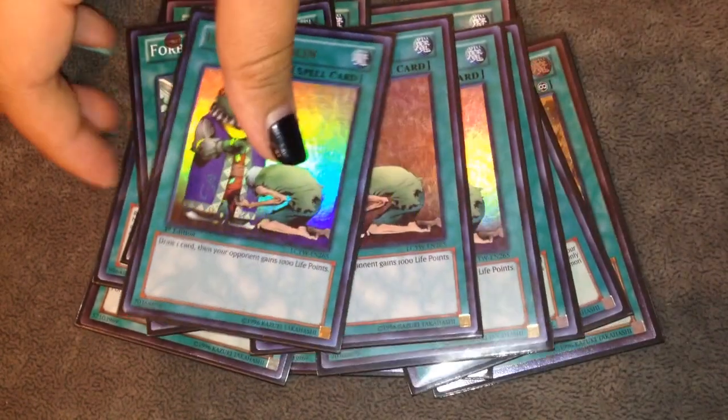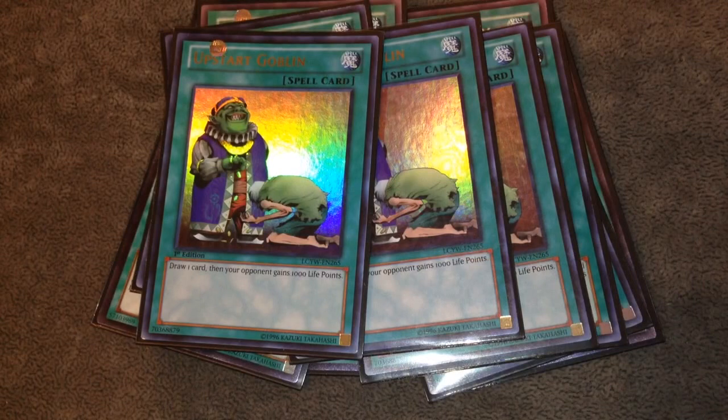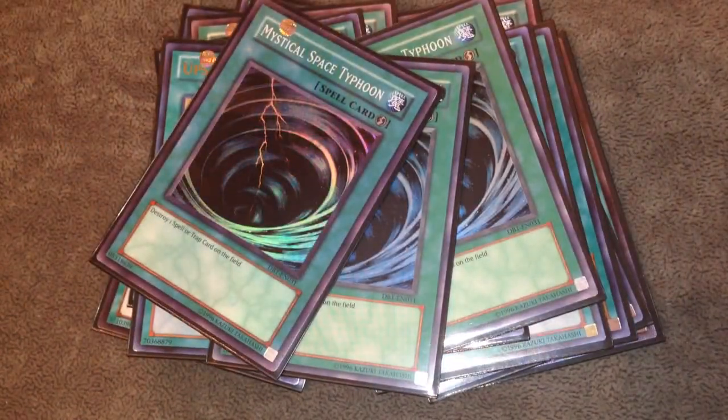Three Upstart Goblins — I'm not playing this just because Patrick Hoban created the Upstart theory. The theory just makes a lot of sense: you're running three Tanky and three Duality to get to your Yamato and key pieces, so why not run a card that reduces your deck count from 40 to 37? The thousand life points you give your opponent won't matter if you have control with Yamato, Crane, and some back row. Three MST and one Dark Hole — Dark Hole isn't always my favorite in the main deck, but in a deck like Bujins where you have a hard time getting over a swarm of monsters it's a pretty good idea.